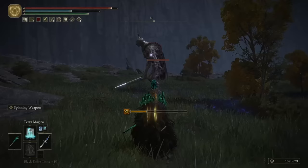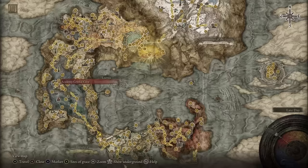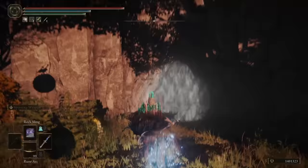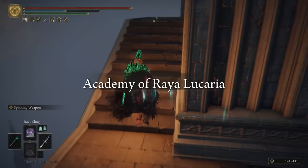The last sorcery in our build is Terramagica. You place a magic sigil on the ground, giving you a magic buff that increases all your magic attacks by 35% as long as you remain within the sigil radius. To obtain Terramagica, head to the Academy Crystal Cave, progress until you reach the Crystalian bosses, defeat them, and take the elevator behind them to reach the top of the tower. Use the ladder to reach the chest containing the spell.